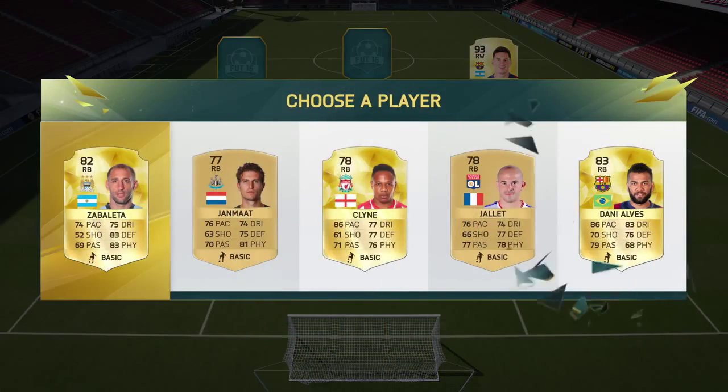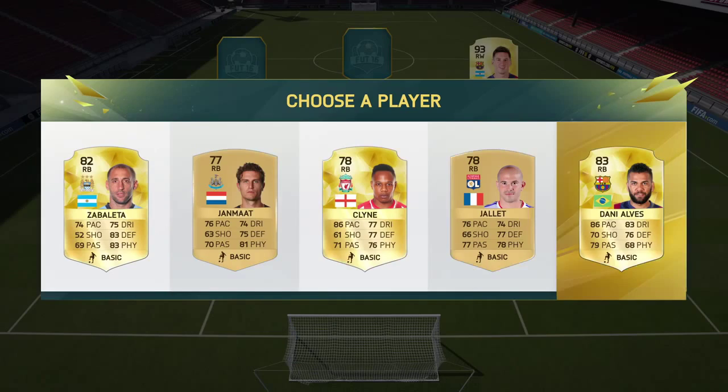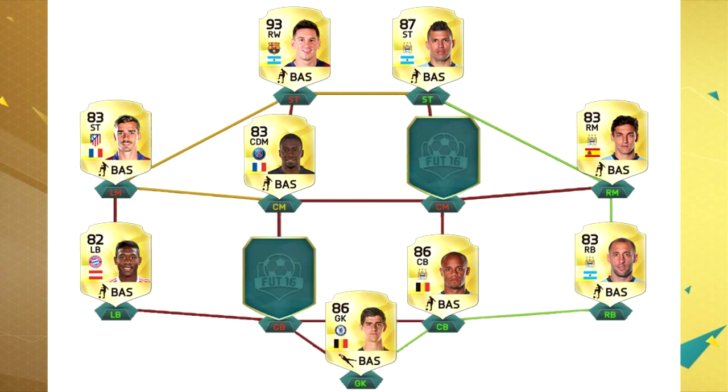Next you will have to build your team. If you press on each position, 5 players will pop up kind of like packs. You have to do this 23 times because it's a 23-man squad. This game still has chemistry though, so you have to be careful when picking your squad because it might not have a lot of chemistry.